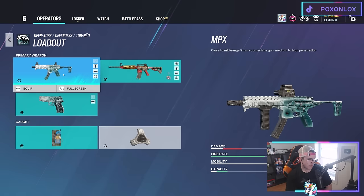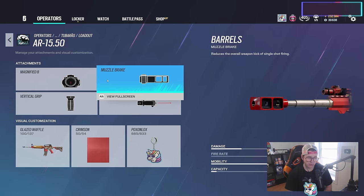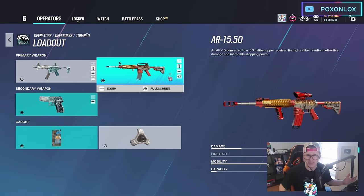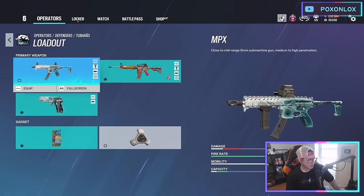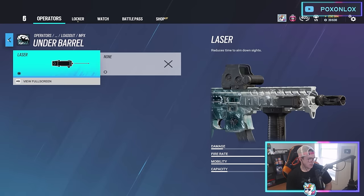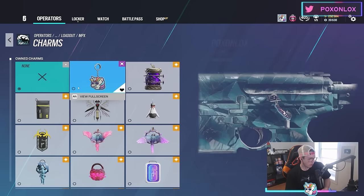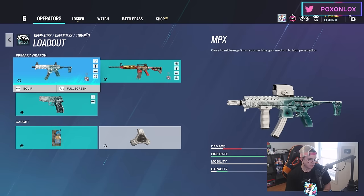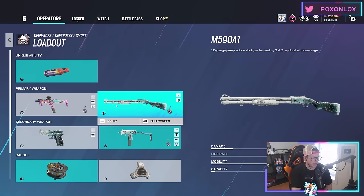This is my Tubarão loadout — I don't run the MPX, I run the DMR. This gun is disgusting: so much damage, they put an ACOG sight on it, it shoots super quick with zero recoil. I call this gun 'death.' The secondary is whatever — you'll be using the primary most of the time — and I run C4. If running the MPX, flash hider with high fire rate is great for headshots. The DMR is also nice for popping holes in walls quickly and making plays that way.